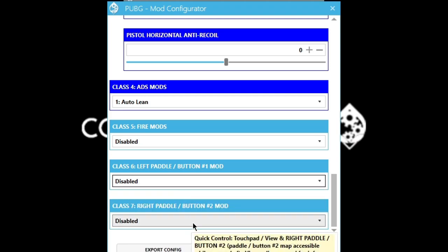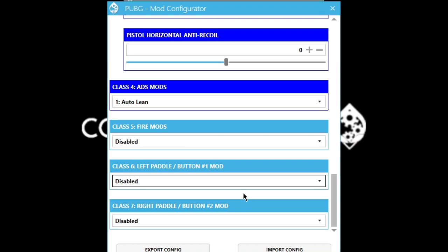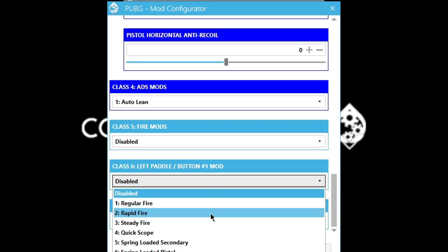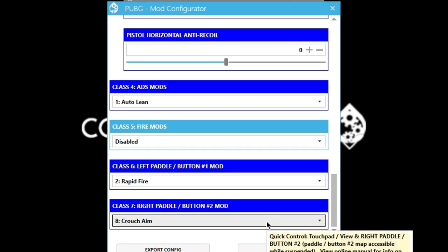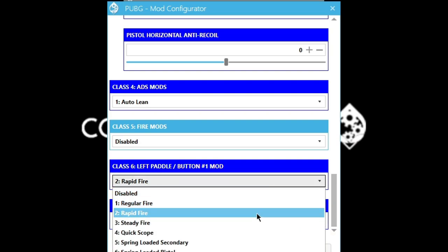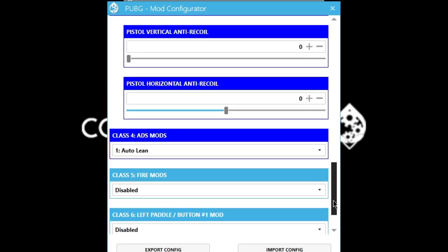Left paddle mod: disabled. Right paddle mod: disabled. Like I said in my previous videos, having a mod assigned to paddles is handicapping yourself, because if you want to remap any button on the controller you can by leaving it disabled. A lot of us like to play with jump and crouch on the paddles — you want both paddles free to remap as you wish. Always leave both paddles disabled.